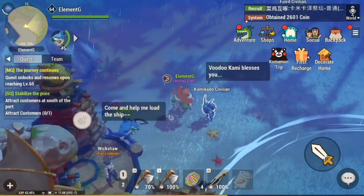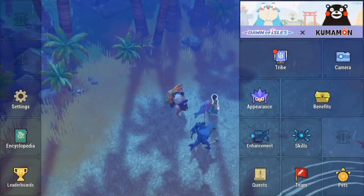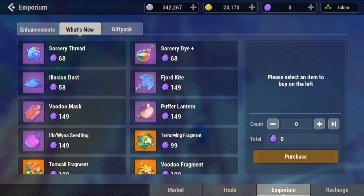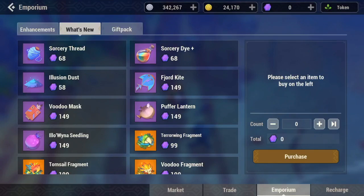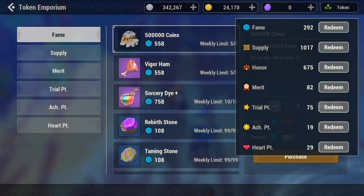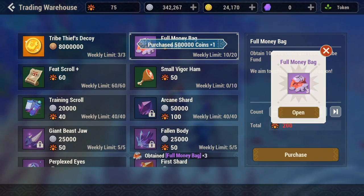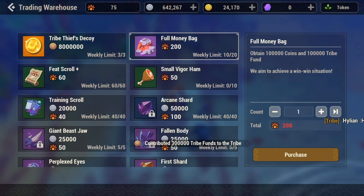Another way you can make coin is by doing the side quests or main quests. Those can actually give you a lot of coin in total — if you do almost all the questing across the three maps, they'll probably give you around 500k to maybe a million coin. Also, you can buy a pouch from your tribe warehouse — as you guys can see, that's 200k straight up right there, the easiest way, and you're actually helping your tribe too.